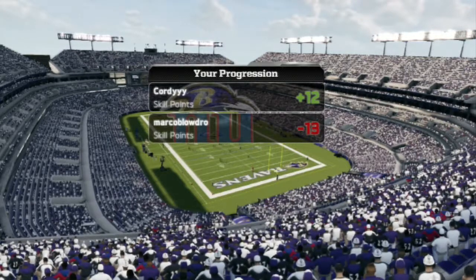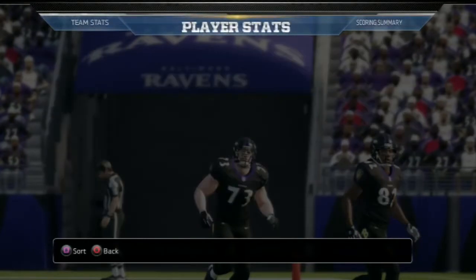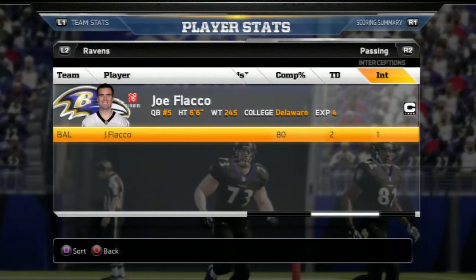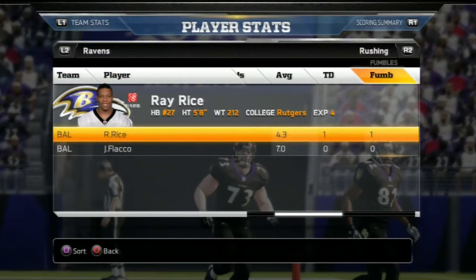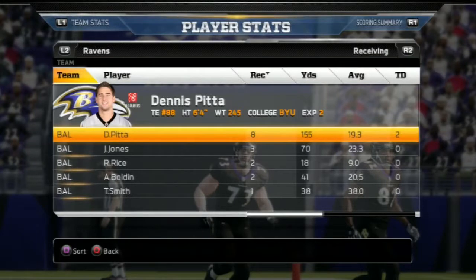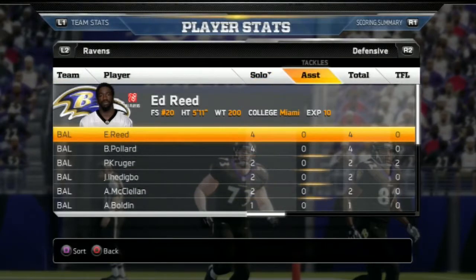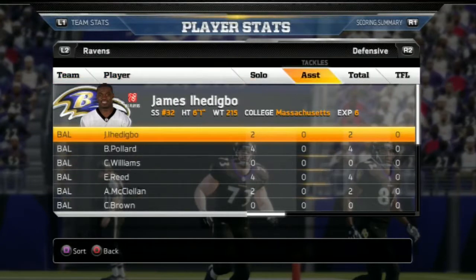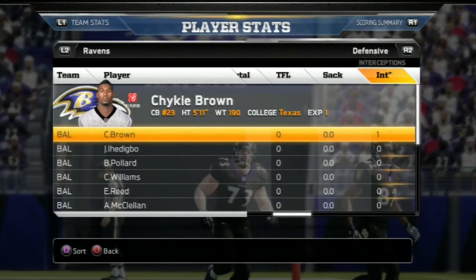Let me hit you guys up with the stats. Flacco: nice little 131 QB rating, two touchdowns, threw that one pick. Ray Rice, my workhorse: 79 yards and a touchdown, plus the fumble we recovered. And then Dennis Pitta — oh my goodness — 155 yards, two touchdowns. We didn't end up getting any sacks. And the guy who got us our game-saving pick was Chikey Brown. Never heard of him, but thank you so much, Chikey Brown. I'm out, guys. Later.